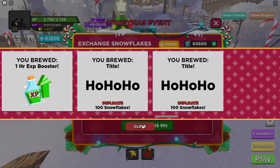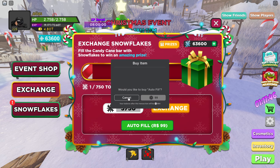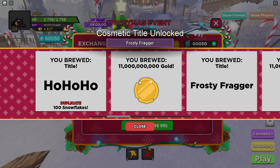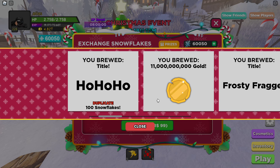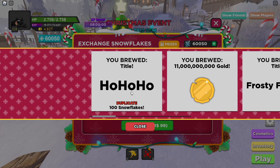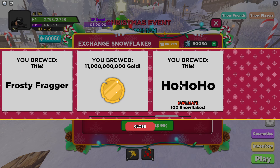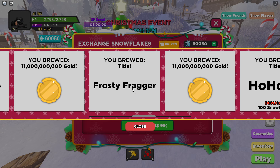We got a cosmetic title — the Frosty Fragger. We also got the Ho Ho Ho title, 11 billion gold, another 11 billion gold, and the Ho Ho Ho title again. This time we got the Frosty Fragger, which I do not own yet.